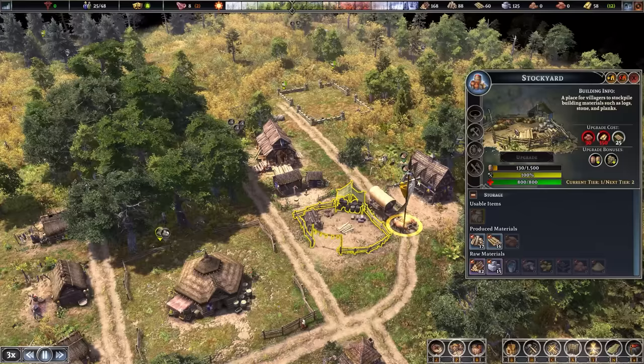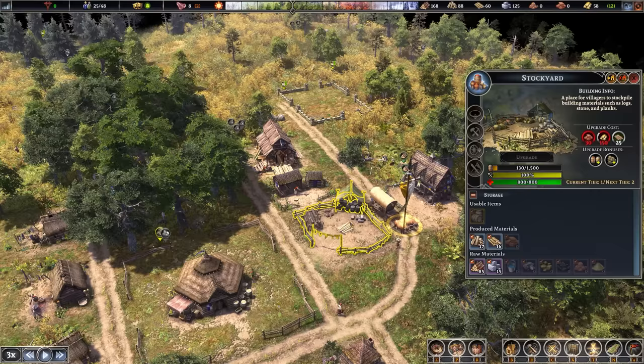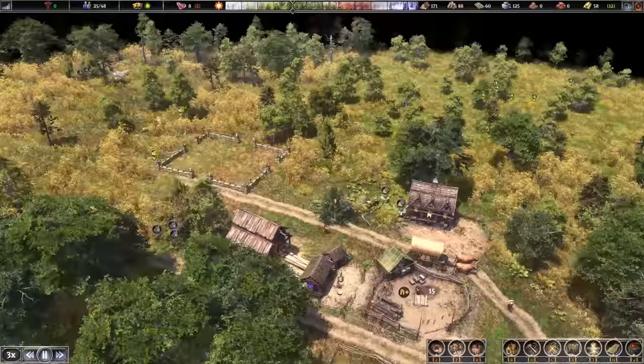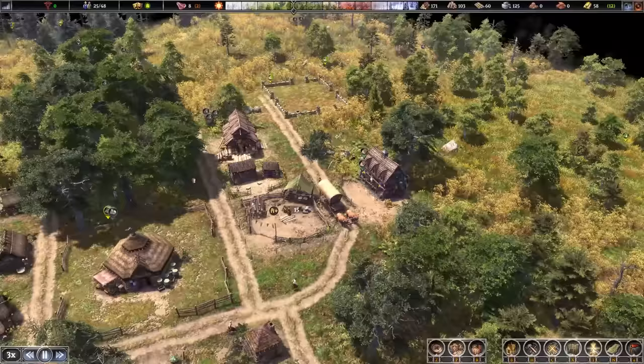I'm going to move the stockyard first. You click up here in the top right — it says 'relocate building location.' Don't destroy the building and build it again; that takes way longer. If you click relocate, it keeps the materials that are inside of it. Not all buildings can do that but most of them can. Leaving a little gap next to the graveyard so we can build a road adjacent to it as well.